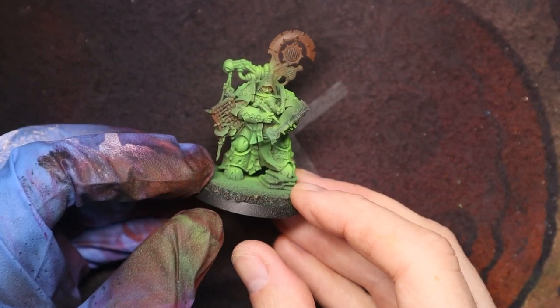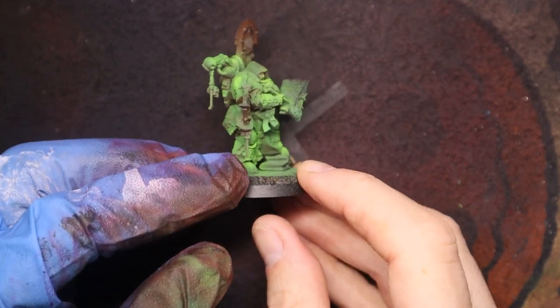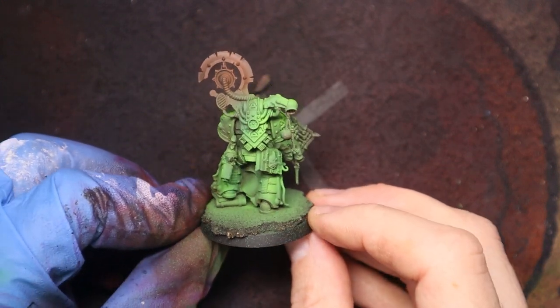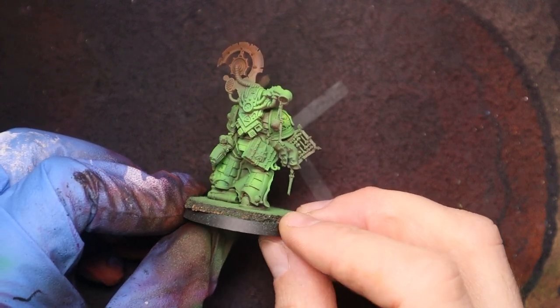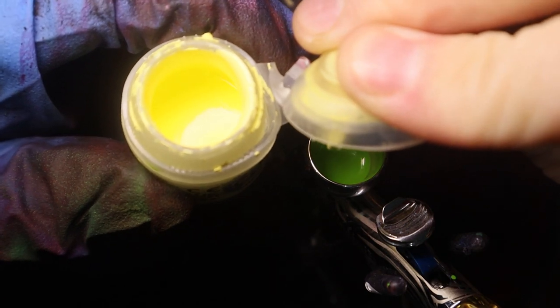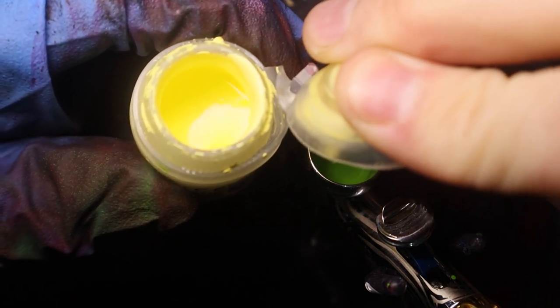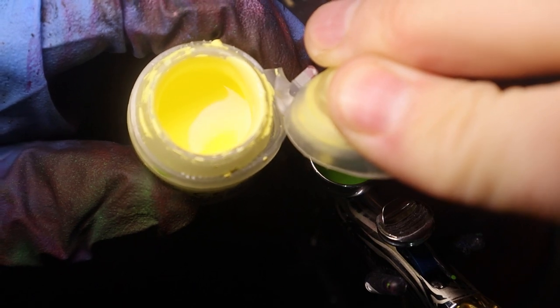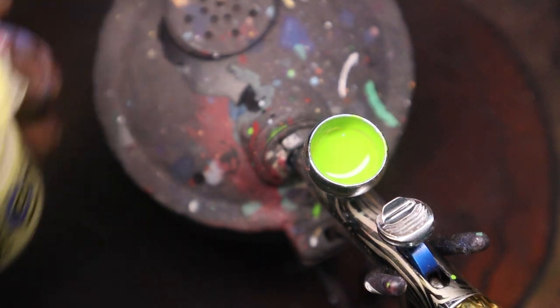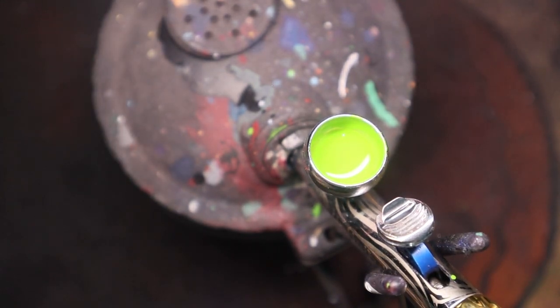Checking the model over — I'm quite happy with how much I've added. Looking pretty cool already, nice colour combos. I'm just going to be adding a couple of drops of Dawn Yellow into the Moot Green that's already in the airbrush. We won't be spraying pure Dawn Yellow, but this will definitely bring up the highlight to a really bright and garish level, which is exactly what we want.